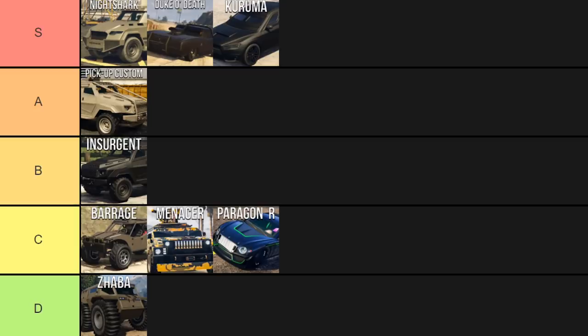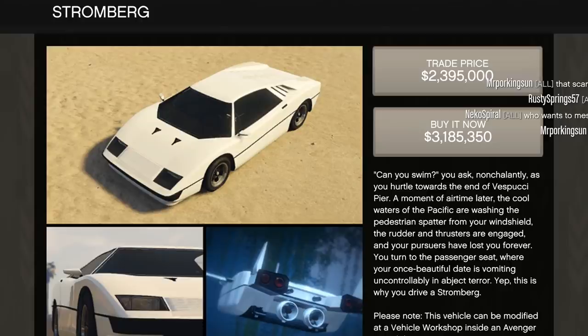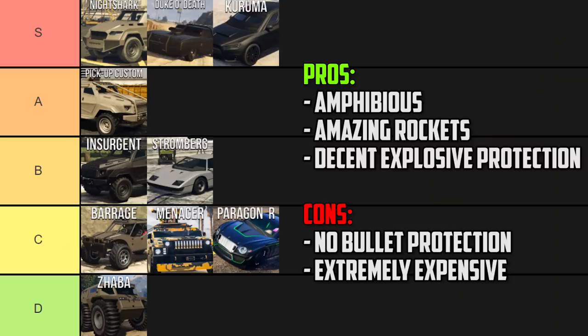The Stromberg goes in B tier, and in my opinion it's one of the most underrated vehicles in the game — mainly because it's so expensive that not many people bought it, so people just don't know about it. It's almost $3.2 million with a trade price of $2.4 million, so for most people I'd say straight up: don't buy this vehicle. But if you did, it's actually pretty decent. It'll take a handful of rockets to blow up, and it's amphibious — you can take it underwater like a submarine. The main upside is its homing missiles: Oppressor-style rockets on the front that track targets really well, making it a solid offensive vehicle. The downside is no bulletproof windows at all, so even though it can tank rockets, it's not very safe. I can't really think of many situations where I'd want to use it — it sort of just exists.